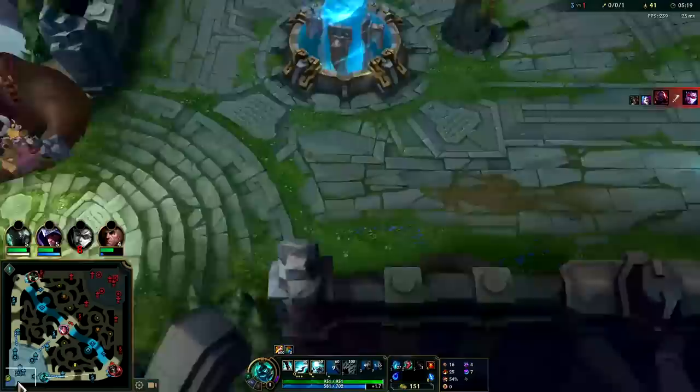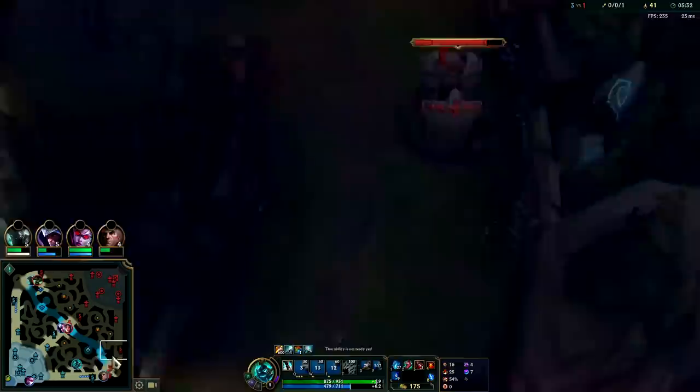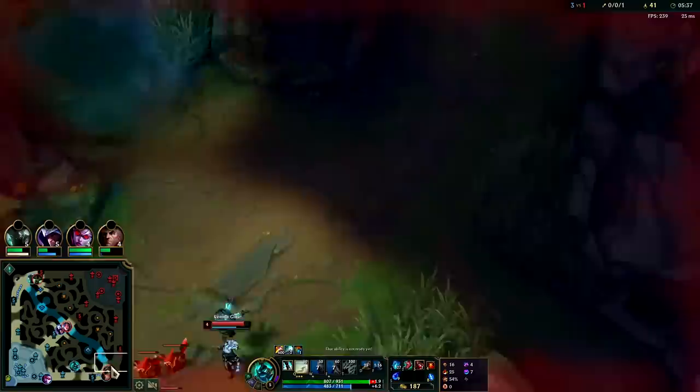Weren't able to buy it. Scion's super super low and Swain is out of mana. I can push into Scion's raptors here since he's going to reset. I can maintain Q stacks as I cross over.